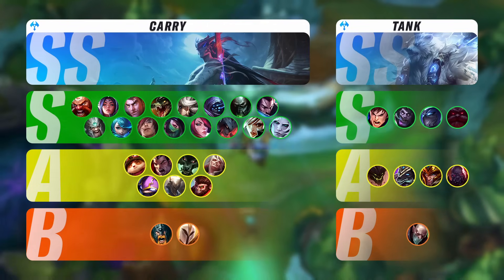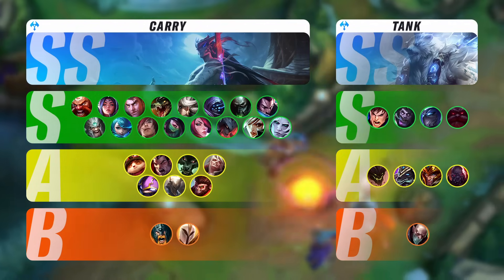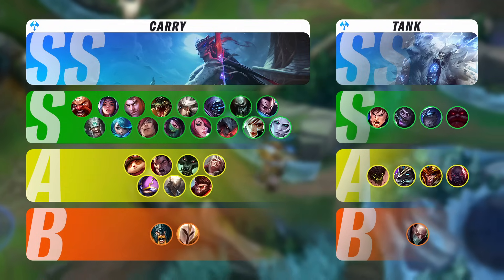Let's start with the tier list. For the Baron lane, nothing much has changed. The changes to Viego don't really matter at all — the champion is still unbelievably unbalanced if played well. Turn to me is still a menace with infinite sustain, but if there's one thing that has changed, it's Gragas.